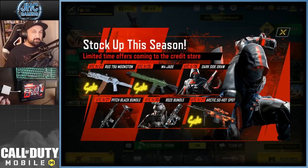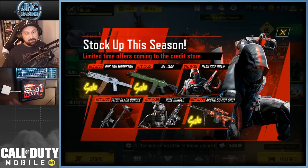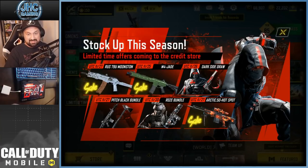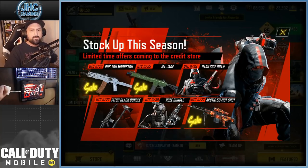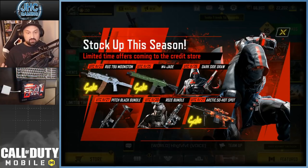Also new stuff coming to the credit store — RUS Moonstone on sale, I already bought it at full price. Same thing for the M4 Jade. But we're gonna get more stuff: new bundles, guys — peach black bundle, and there's a soldier there. The rose bundle is coming at the end of November. Arctic 50 hotspot — I don't remember, I probably have that already.